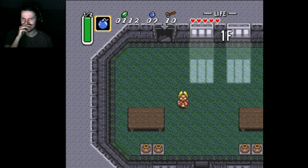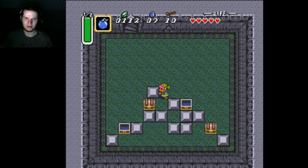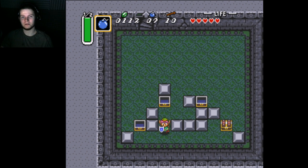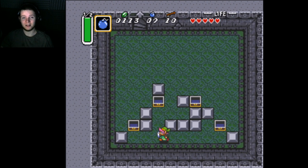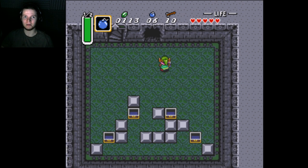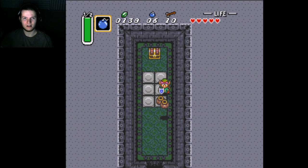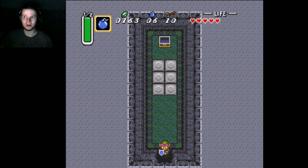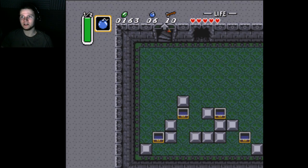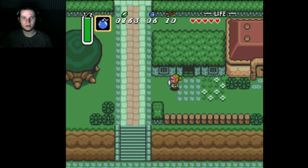Half magic meter! Finding the half magic meter — like, what am I, seven minutes into the game? Book of Mudora. Alright. My item drops have been super, super lucky, because a lot of the other starts of playthroughs I've seen you get like the boomerang and the bombs and that's it. I really like to find the mirror shield before I get the master sword, or the red tunic before I get to dungeon three. So far, so good — I am thoroughly content.